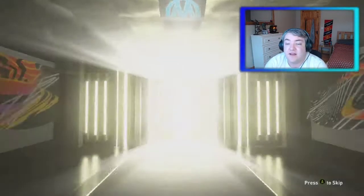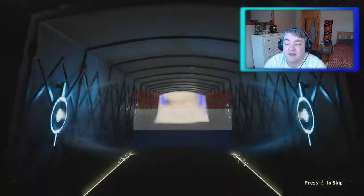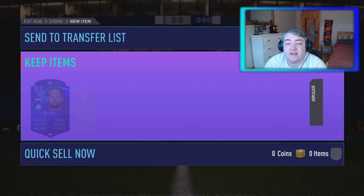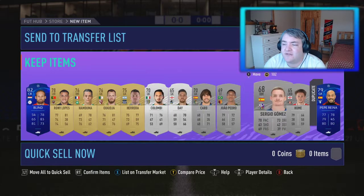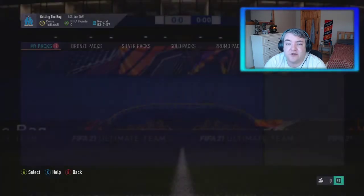We have a premium electrum players pack now. Hopefully we get something decent out of these. It's a UCL card — just a board, so it's probably a terrible card. It is Dutch, centre back, Ajax — it's Daley Blind. I don't know if anything can hide behind these UCL cards. Obviously not at the minute. Serie A is going — I believe it's today or tomorrow — so send them to clubs, send them up to the transfer list. That's another UCL card for tonight.